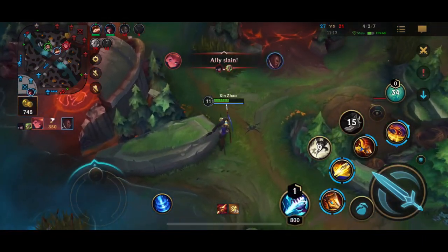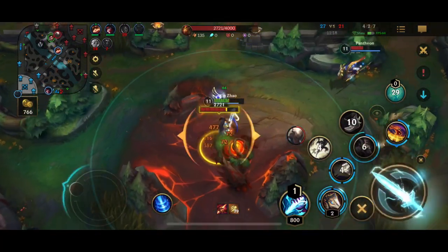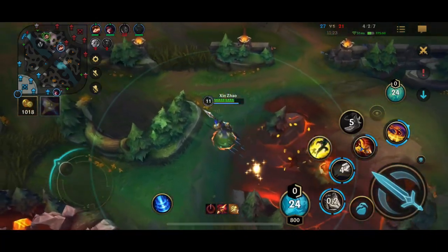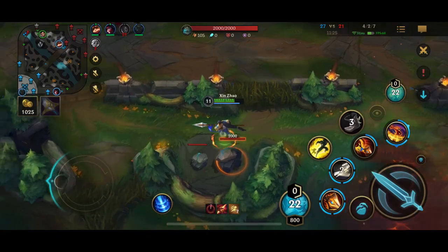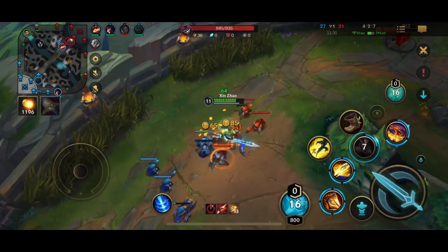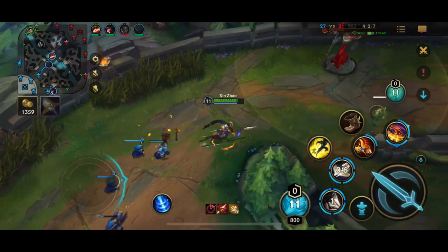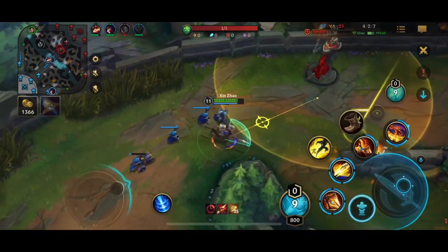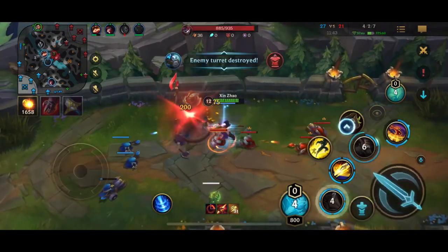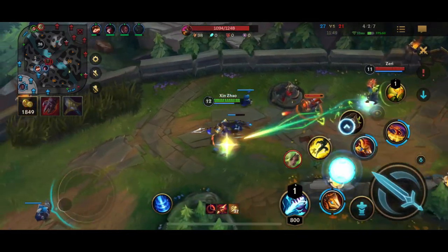I know that Pantheon didn't see me, so I'm trying to see if maybe he went to his red buff. He came back — let's see if he's going to go for the steal. Oh, he was smart and didn't come back for it. I had my ultimate off cooldown — I probably could have gotten that kill if he had re-engaged. So now I'm just trying to get the first tier top turret. That's another nice thing about Xin Zhao — you're actually pretty decent at pushing turrets too. My empowered autos are doing like 300 damage per auto attack.